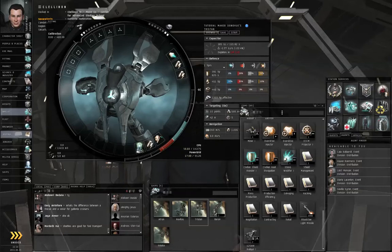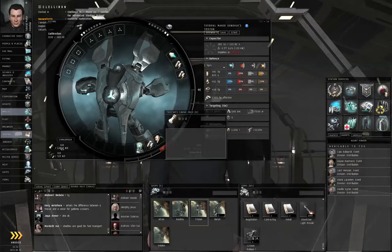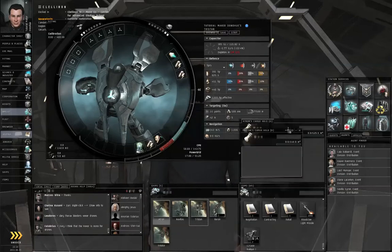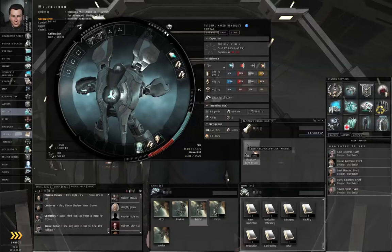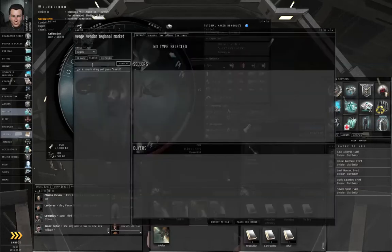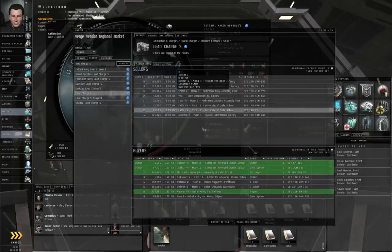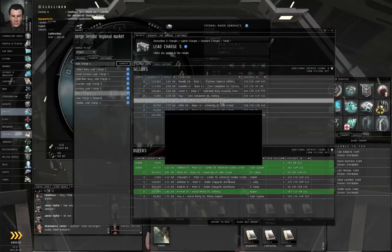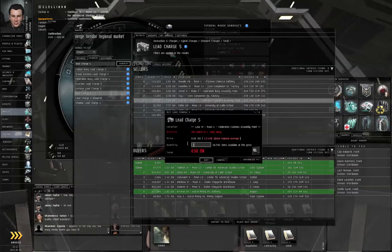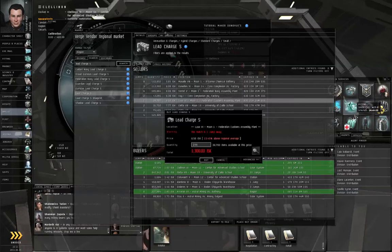Let me open the cargo hold. Let me put the railguns into place here. Let me drag in the Bloodclaw. One last thing I forgot — market, Lead Charge S. Left-click that, and I'm going to have to go pick those up in Luce. I will right-click that entry one jump out and buy 2,000 rounds. Time for me to go pick up that stuff — I'm going to skip ahead to that point in the video.